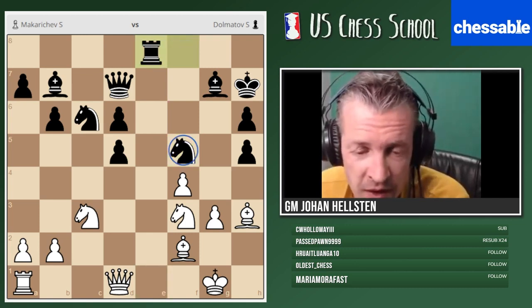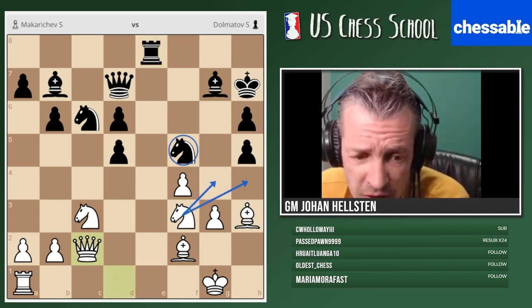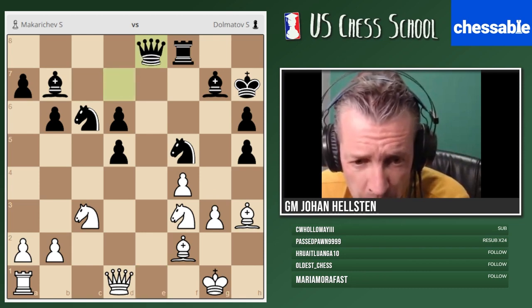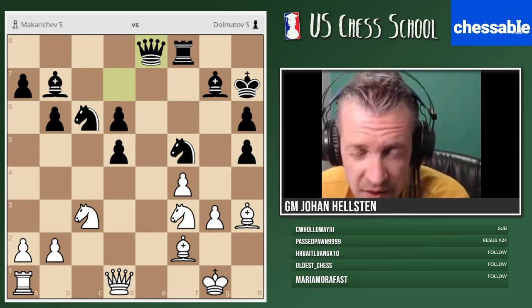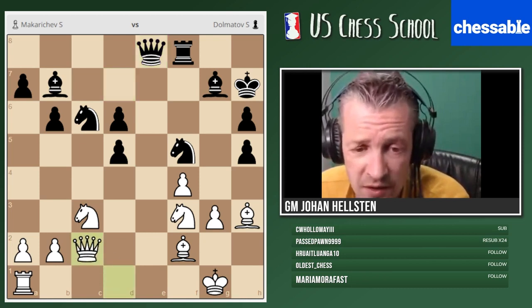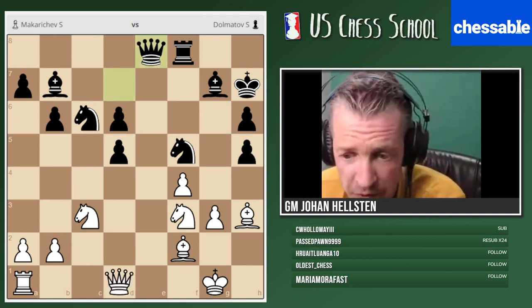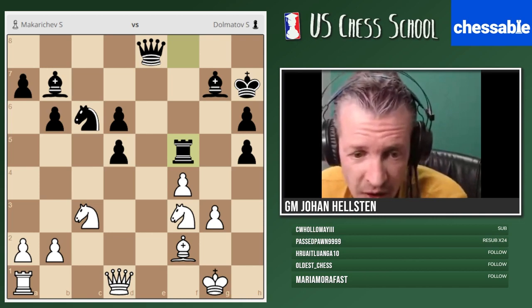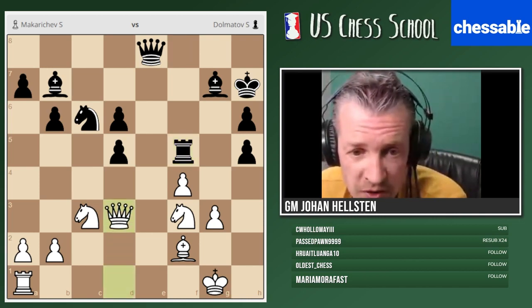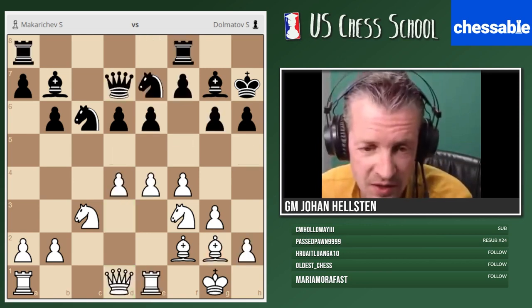Very simple cheap tactics: if I take with a rook, this knight is very badly placed and we can start attacking it. Queen c2, knight h4 and so on. In the game they took with the queen instead, preparing to go queen g6. However white can carry out these tactics in a better way — move order matters. After queen c2 or c3, there's no queen g6 anymore because knight f5 is coming. So simple tactics — white won the exchange and went on to win.